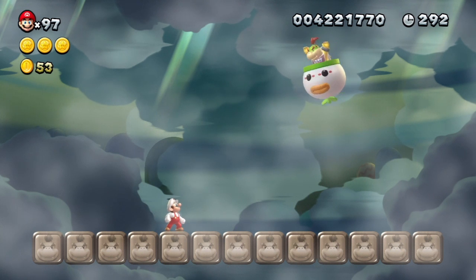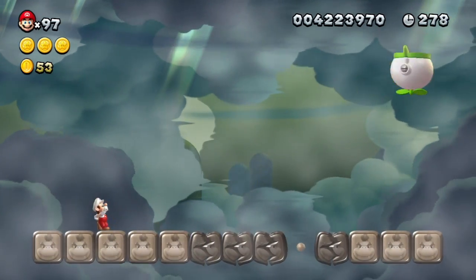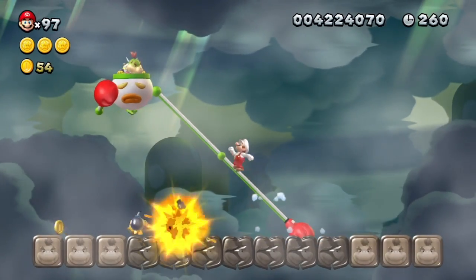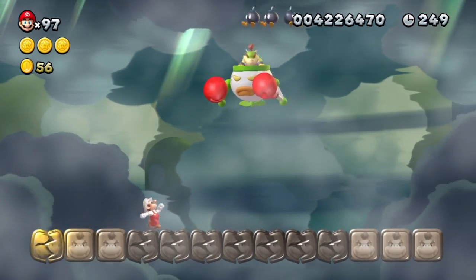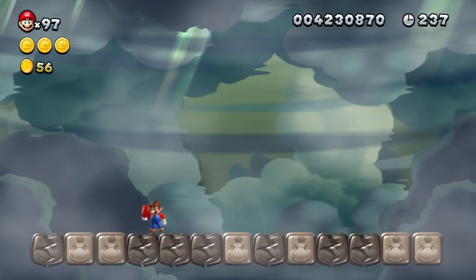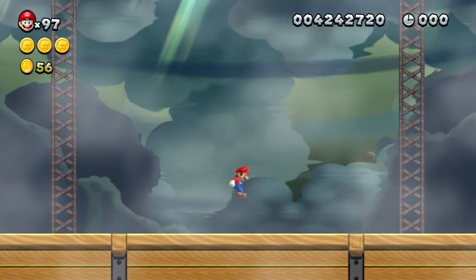If he does that thing where he does the tackle twice instead of the punch, that'll make this a little bit easier. Most of the middle here is destroyed. I knew I was gonna get hit there. After a couple of tries, I beat him. It took me one try to beat Ludwig, whereas the first time I fought him it took me multiple times. And this time fighting him it took me three or four tries.